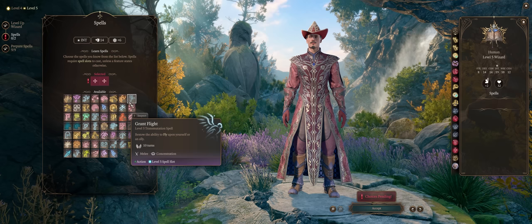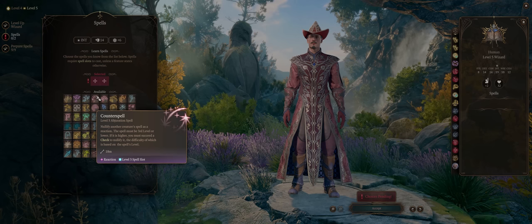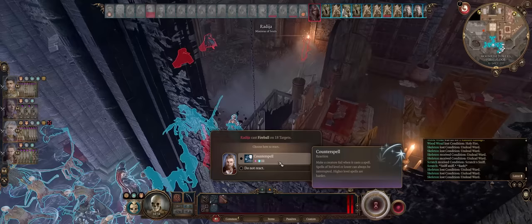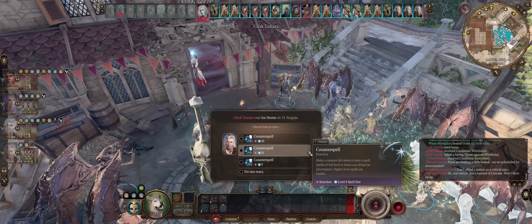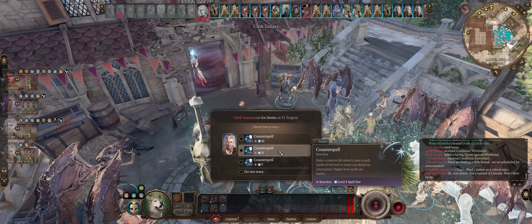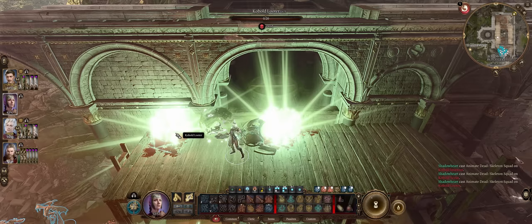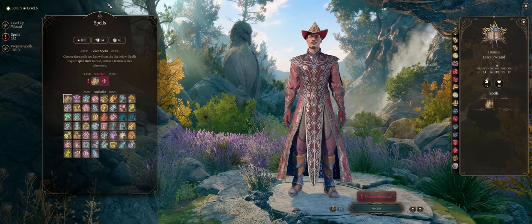There's another amazing level 3 spell for utility called Counterspell. Just like Shield, it's cast as a reaction. Whenever enemies try to cast a spell on your characters — it doesn't have to be on the Counterspell caster themselves — you'll get to use Counterspell as a reaction to fully block the spell's effect. Quite powerful. Besides that, we also have the first true summon spell in the game, Animate Dead, to create undead allies — I've already covered it in my Summoner and Necromancer guide. Note that sorcerers lack the summon spells, unlike wizards.